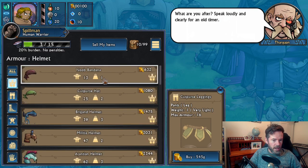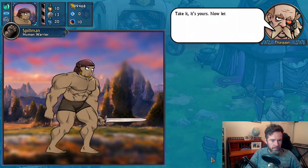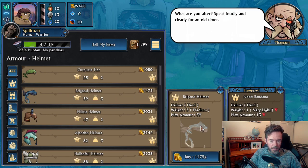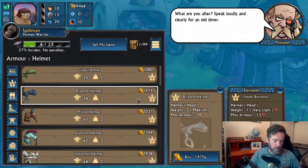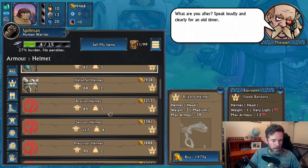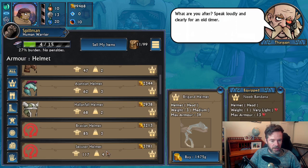Let's buy ourselves a new bandana — you can see it equips right here. And if I was to buy a brigand helmet, you can see the comparison: it shows you both helmets side by side. This one weighs three, that one weighs one; max armor 39 versus max armor 13. You need red or green arrows to show the comparison between the two. All these prices right now are super inflated because I'm working out the inflation and cost of everything. You can scroll up and down with your mouse wheel to see more powerful items.